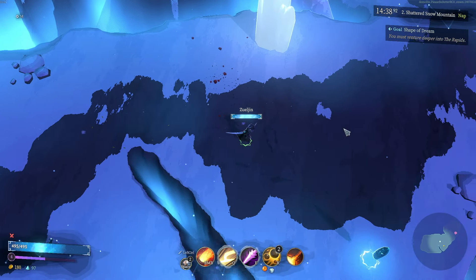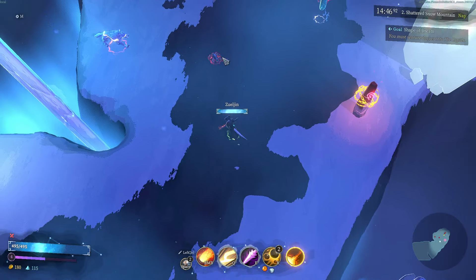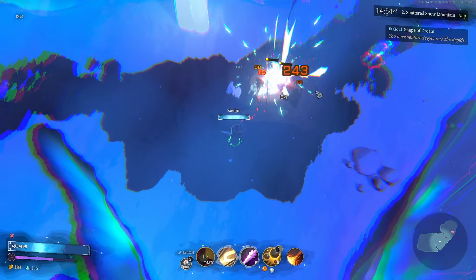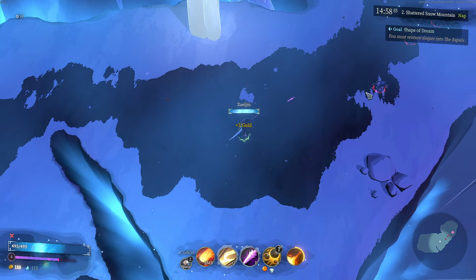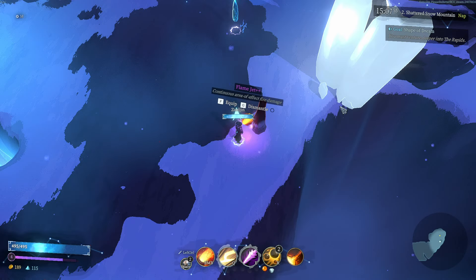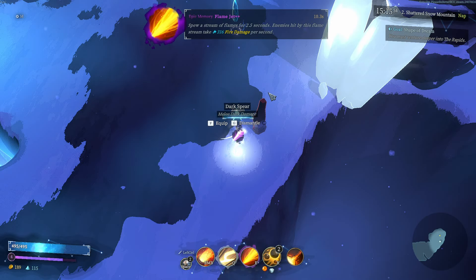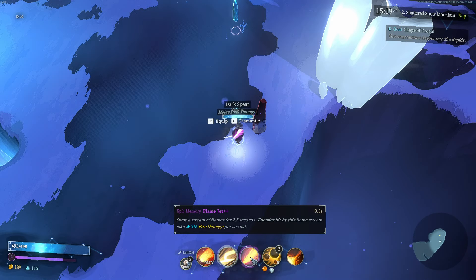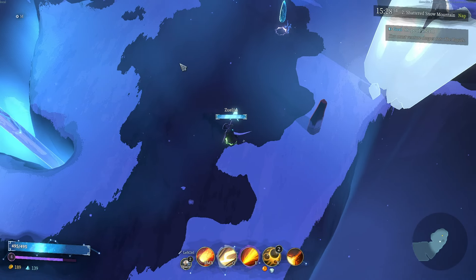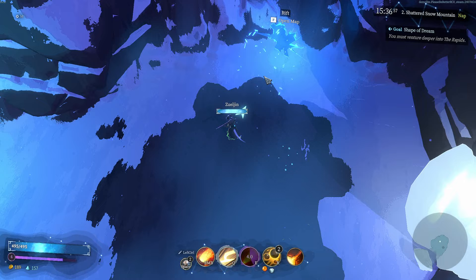The Beam of Light is pretty cool. You've got to be real careful using it on strong enemies because they can still do their big attacks and it kind of locks you in place for a second. But the healing effect is nice. We just unlocked another memory fragment — Flame Jet Plus Plus. Spews streams of flame for 2.5 seconds, dealing 316 fire damage per second. The Dark Spear is going away — goodbye.